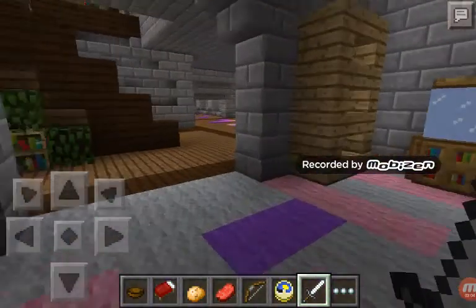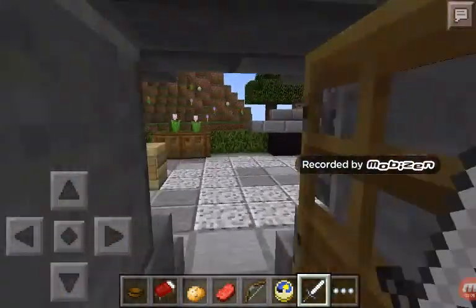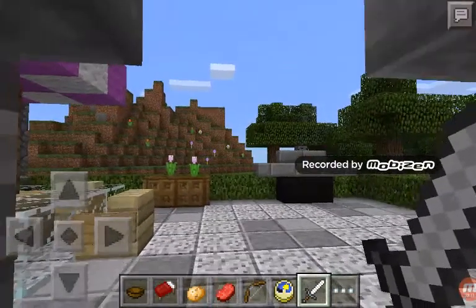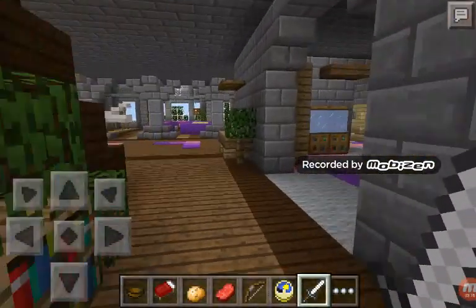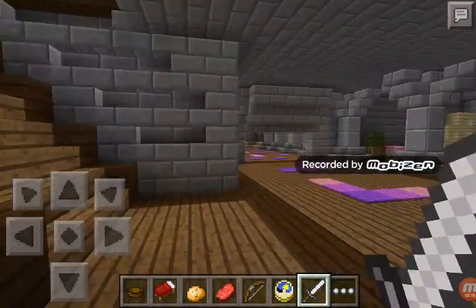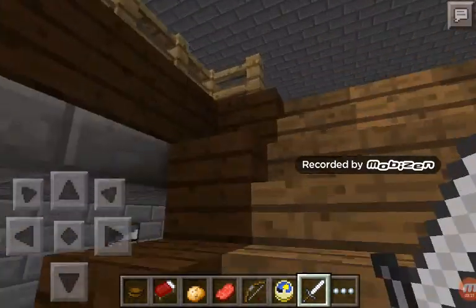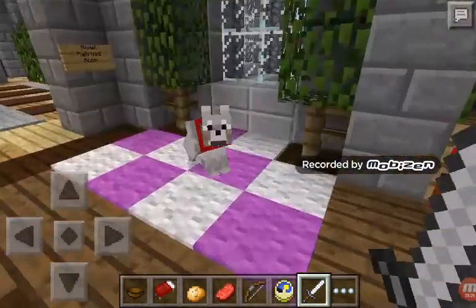So let's go upstairs. Here's a barbecue place. Let's go upstairs. My dog is right there — I don't think he has a name, let's see.